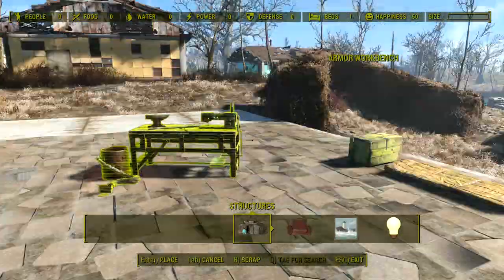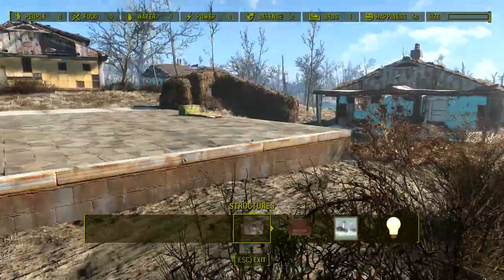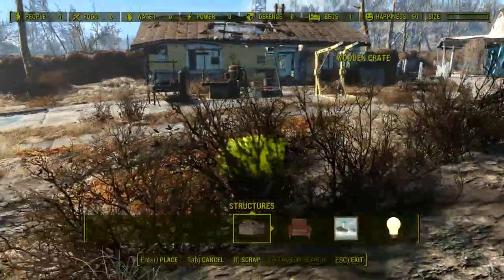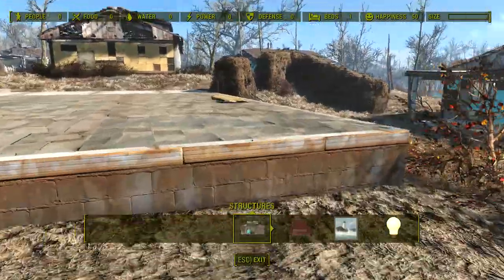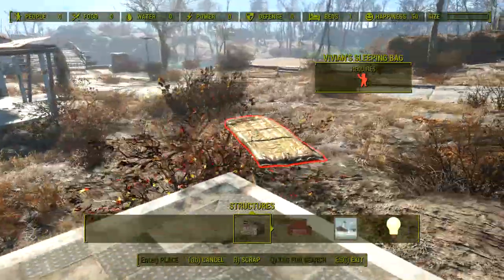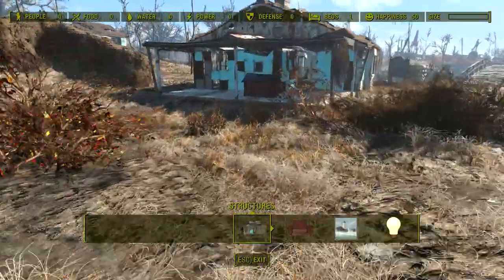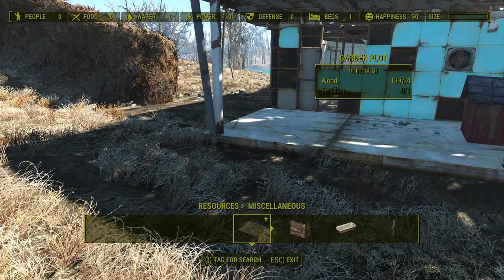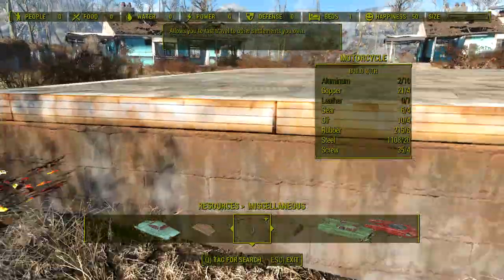Something like four or five settlers maybe, seems kind of reasonable. I don't want to make it too big of a settlement - just enough that I can leave the place and we have a settlement here. Speaking of which, do I have enough resources to build? I'm missing aluminum and leather for this particular thing.